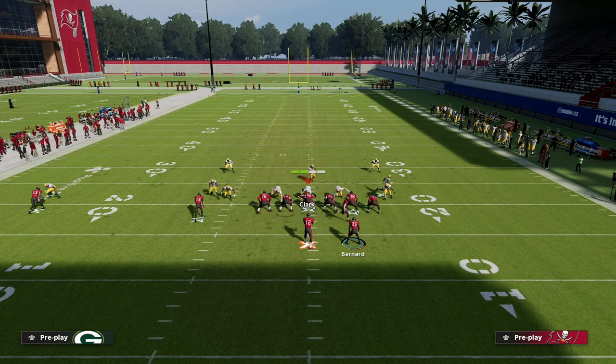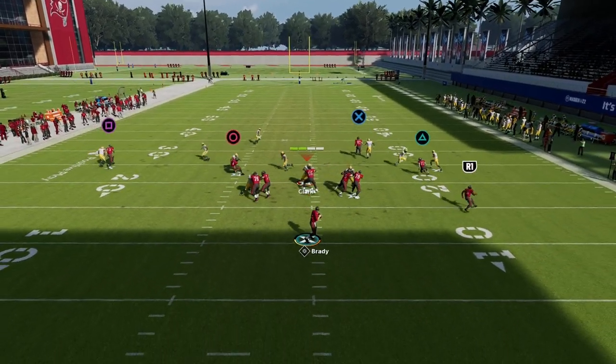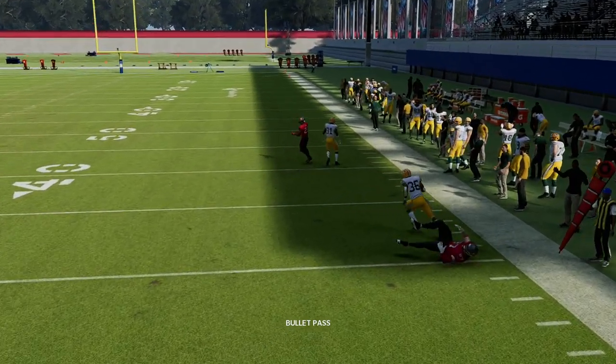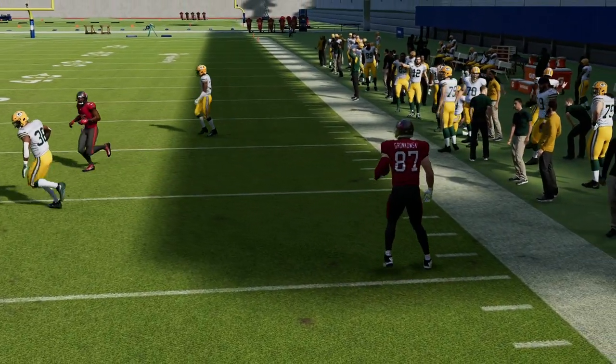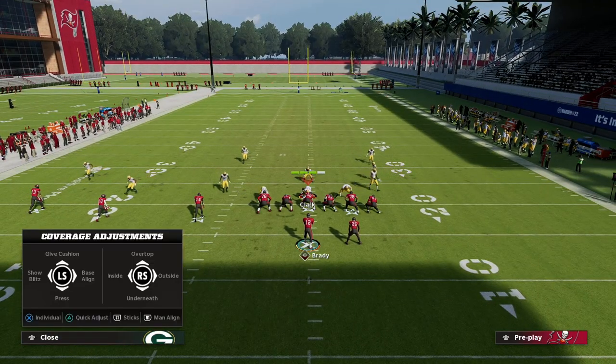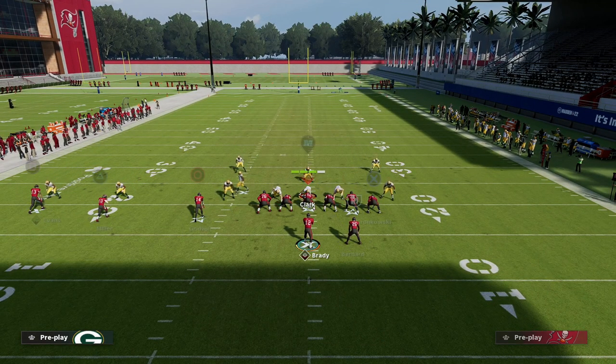We're going to have a couple of reads here. The first one I really like to hit is the tight end on an aggressive catch — that's a fairly consistent throw whether it's against man or zone, and it's one of my favorite routes in the game.